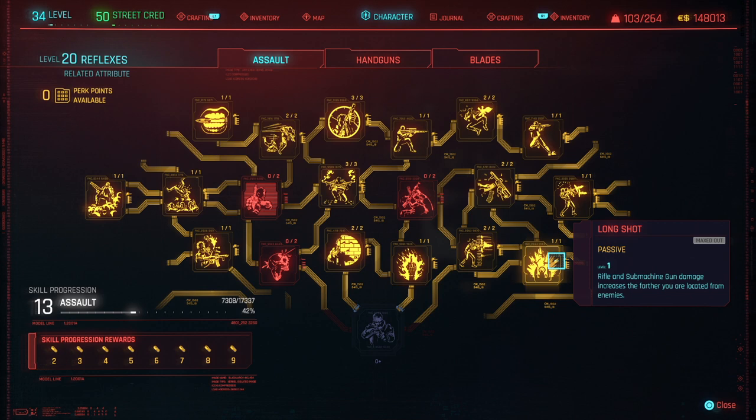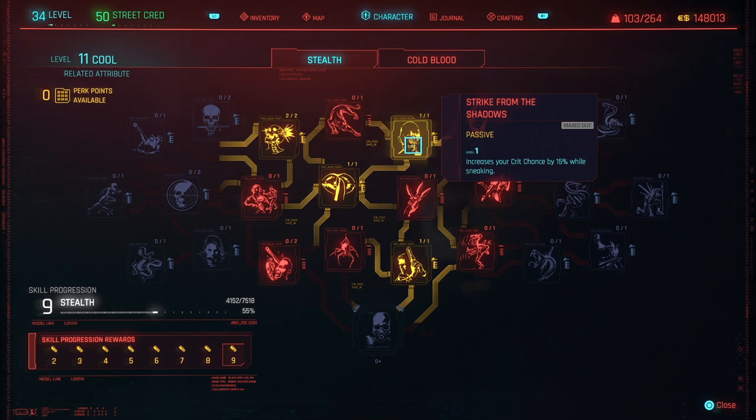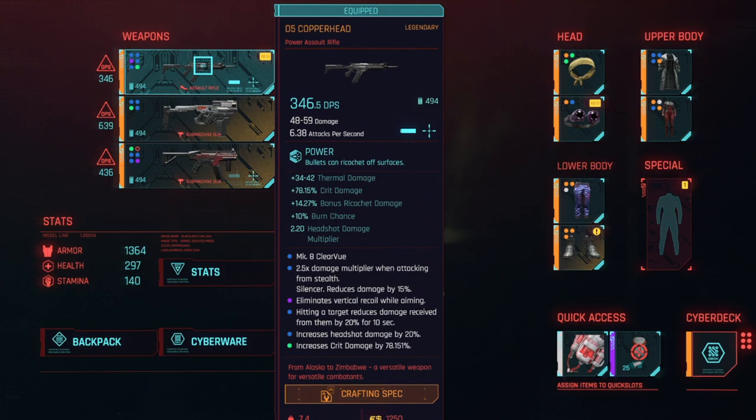Once you get more points into your cool, add the Stealth Sniper perk and also Strike from Shadows. Once again everything is gonna combine to help you chase headshots in silence. And the last one — make sure you get Frozen Precision so you get extra headshot damage at 50% stamina and above. In the end your D5 Copperhead at legendary level is gonna end up with amazing stats, and that's way more than enough to chase headshots and finish missions completely in silence.